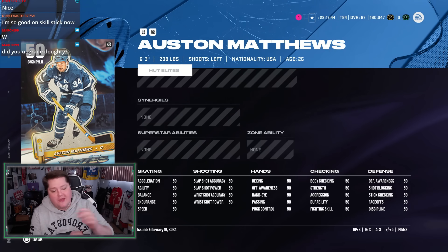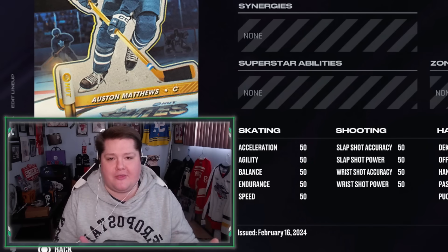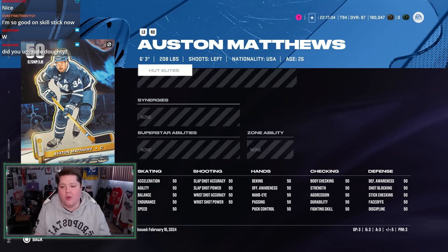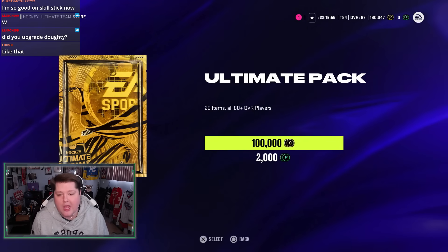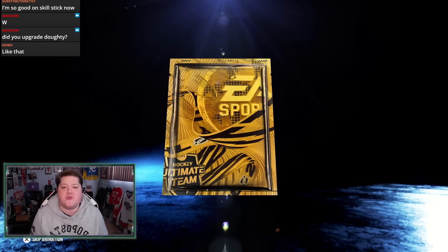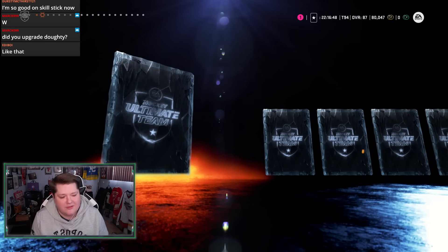So through three games, Austin Matthews had two penalty minutes, he was a plus five, and he had five points — however, he really had six points, we all know this. That first goal should have been an assist. Two points a game for Austin Matthews through three games. Do stats actually matter in this game? I don't think so at this point. Alright — 100k pack, an ultimate pack. Did we score with Matthews? We scored a bunch with Matthews — so we deserve this pack.